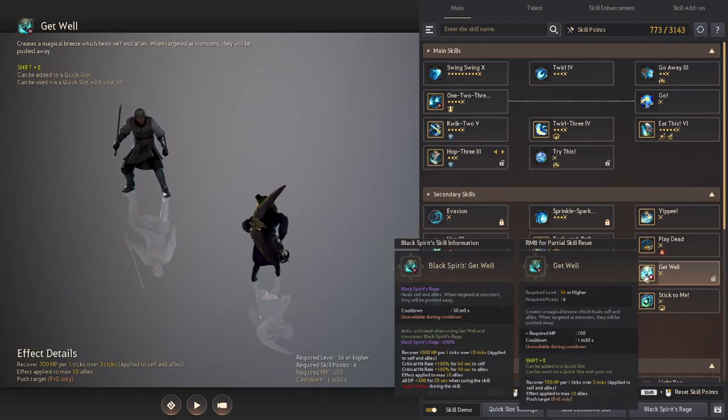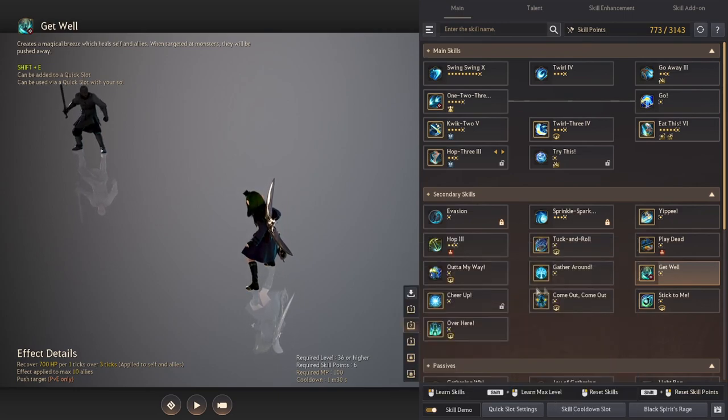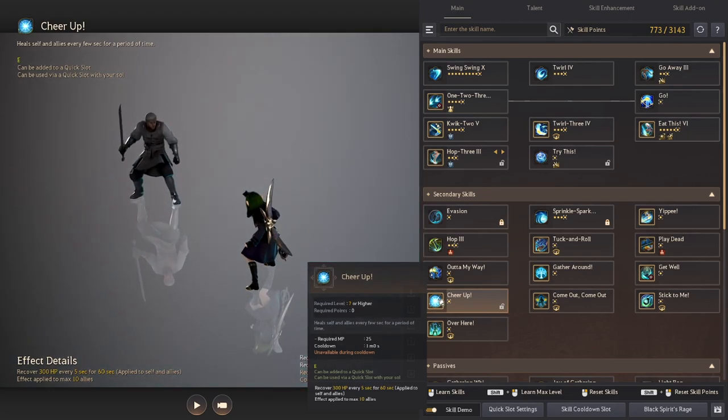Get Well is one of the Shy's heals. It can heal you and up to 10 allies for 2,100 HP. Cheer Up is one of the Shy's heal over time, healing 300 HP every 5 seconds to you and up to 10 allies over 60 seconds.